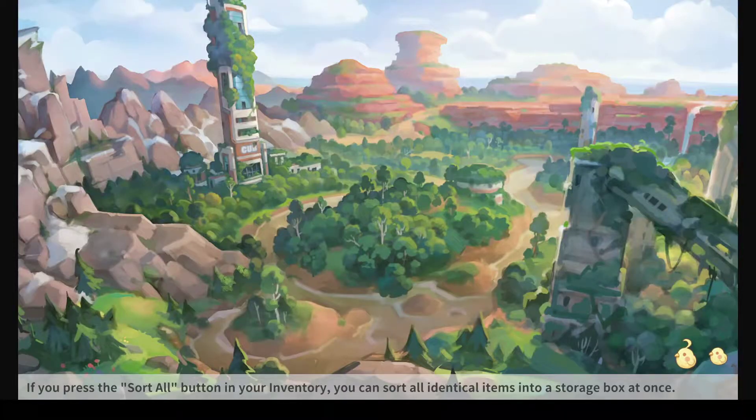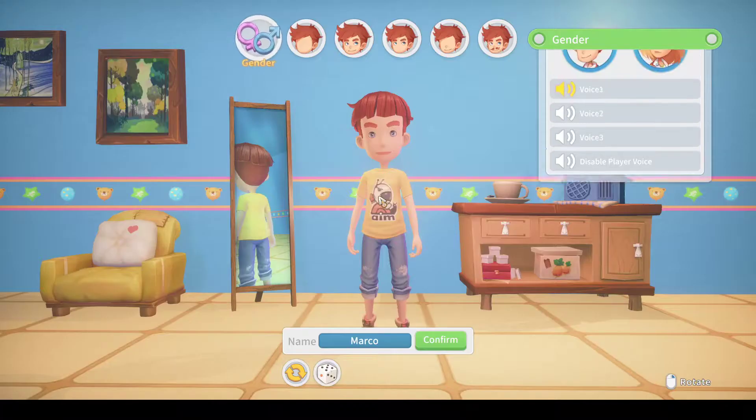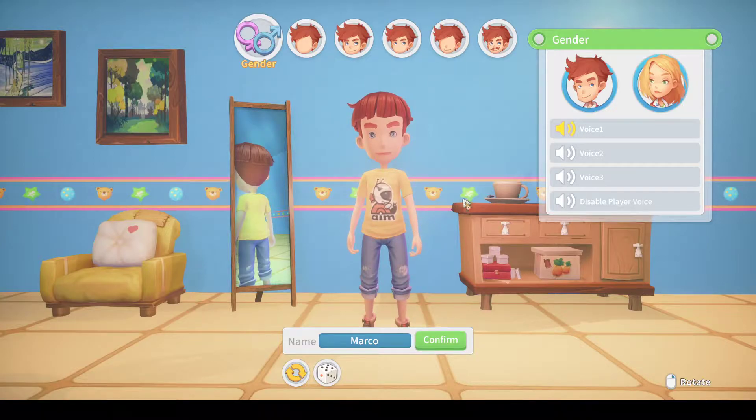Let's do new. First, we've got to do my character. It only lets you really start as, I would describe, a child. It's a little odd, that. Let's do my voice first. We'll go with voice two.